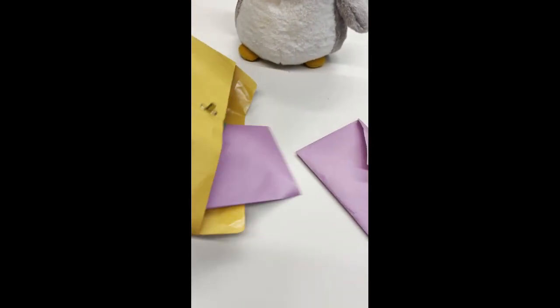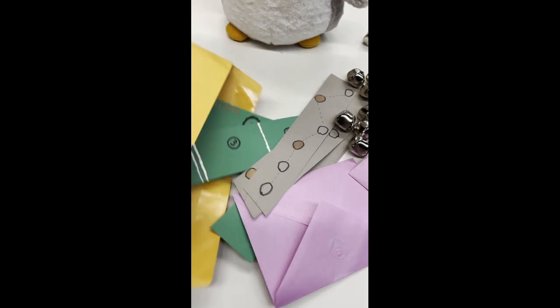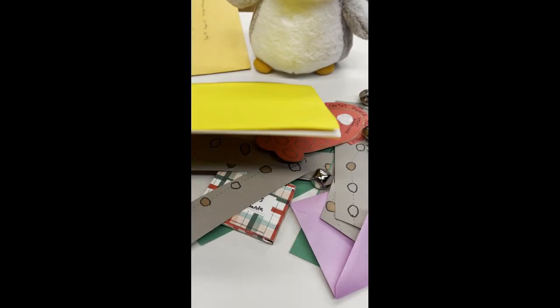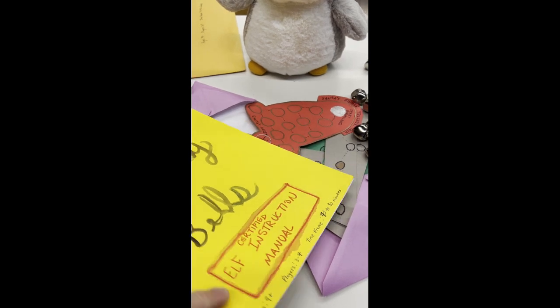He's still upset about the year he got a pet rock. Always use your instruction manual and resource guide from the envelope to set up places like your elf fix-it pile, where all your gadgets will go, and it will help you to follow the order of operations.